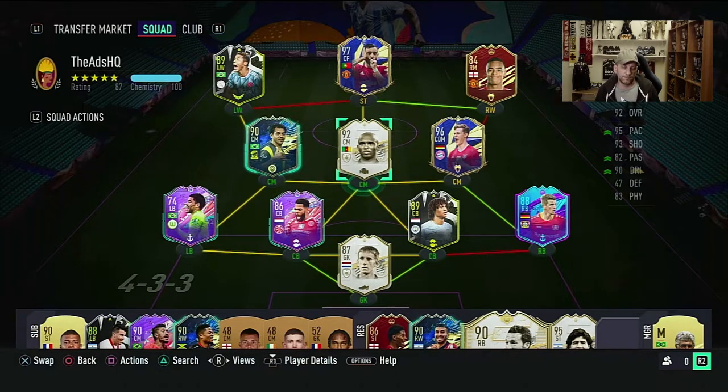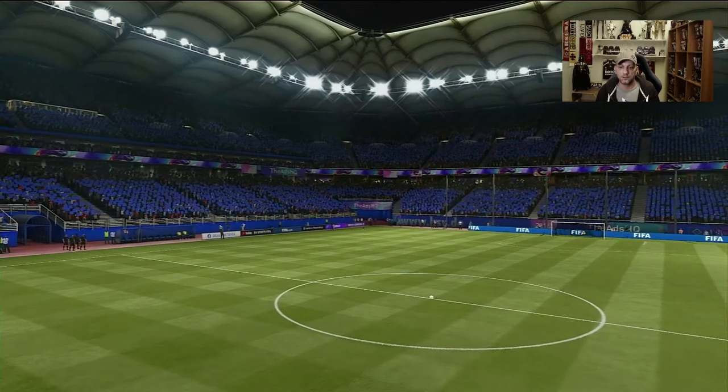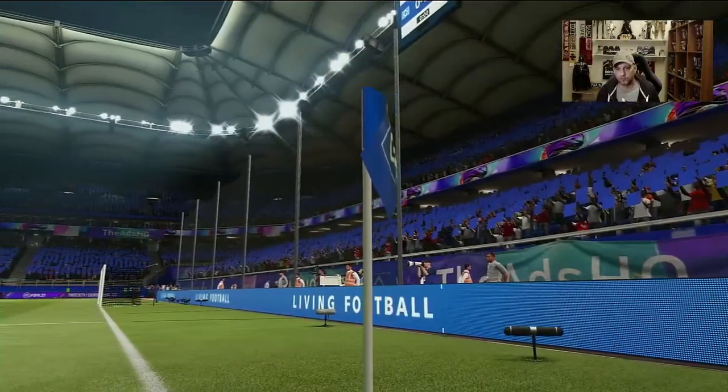So we're going to go into a couple of games of division rivals and test him out in a couple of positions. Here we go — this is going to be our first opponent. A few icons, but nothing really that great, and that informed Ronaldo. The two wingers are very nice; it looks like a solid team. For the first game we're going to go into the 4-4-2 flat formation and play Romarinho in the striker position with 'get behind' instructions.